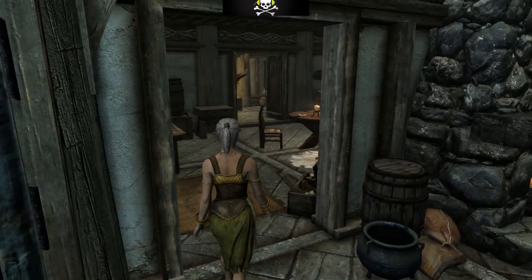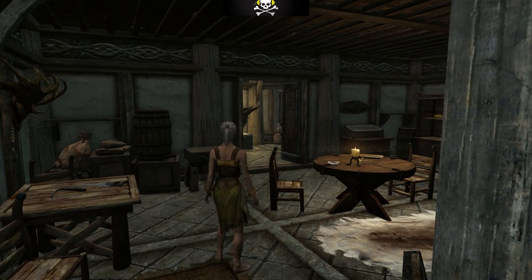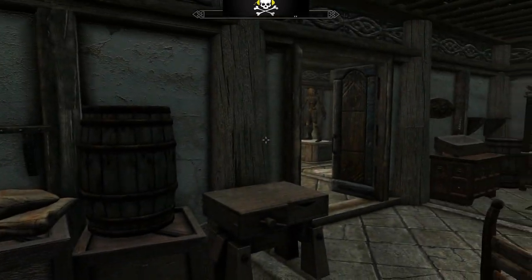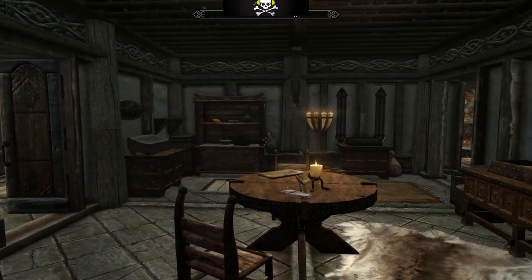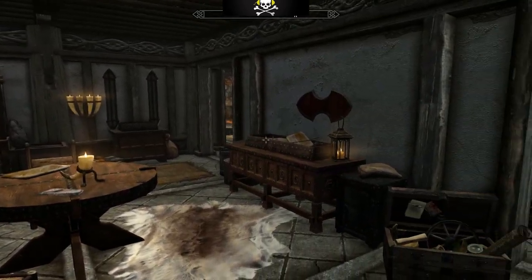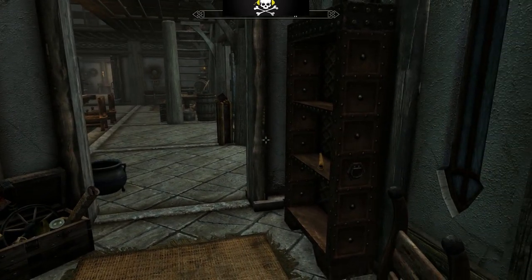Going through to one of the back rooms - again, this is a standard Hearthfire room with lots of storage: cases, safes, and glass cabinets.